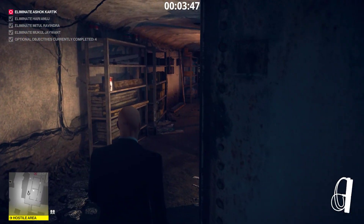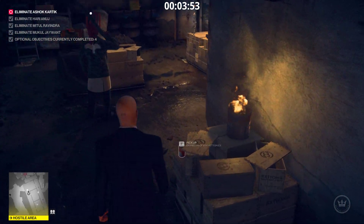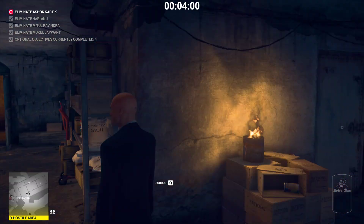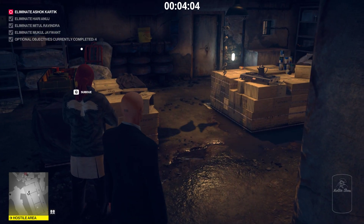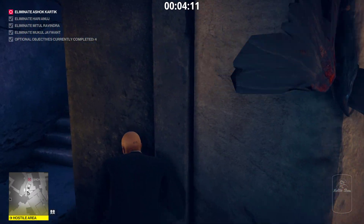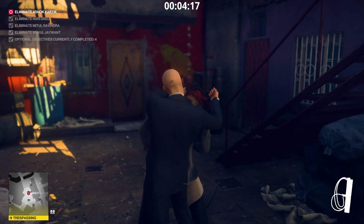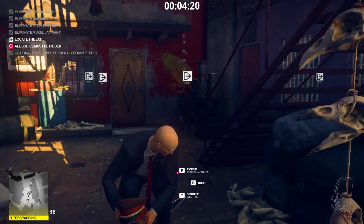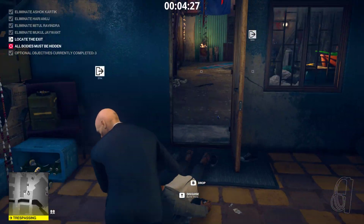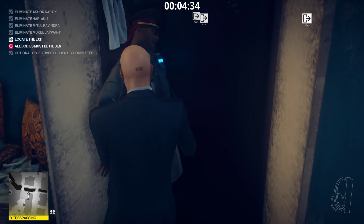We're gonna just walk up to this guy — not gonna knock him out or anything. Just walk by him. Then this guy up here, he's there observing the highly interesting corner, staring off into nothingness. We pull him out of his misery. That was kind of loud. We pull him out of his misery and dump him in here.